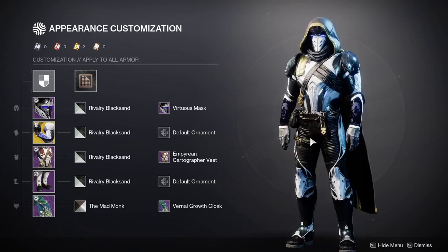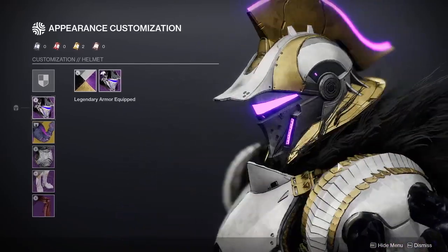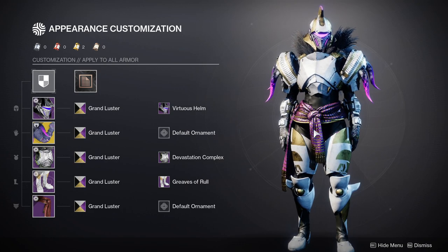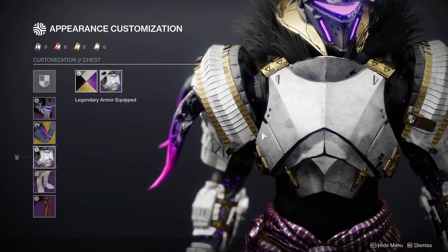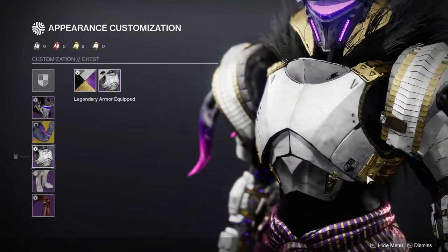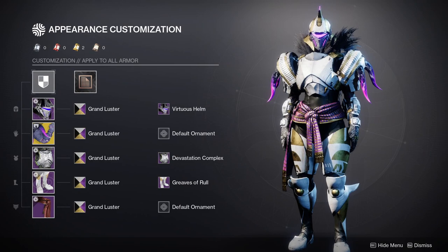Next up is the Titan. For the Titan, we have the Virtuous Helm again — honestly one of my favorite helms in the game for Titans, it's so cool. For the arms we're using Doomfangs specifically because I wanted purple. I did do another look for the Titan — I ended up asking one of my clan mates which one she liked and she liked this one more. For the chest piece we're using the Devastation Complex. I really should veto this chest piece from myself because I use it in so many of my fashion sets, but this is legitimately like peak Titan armor.